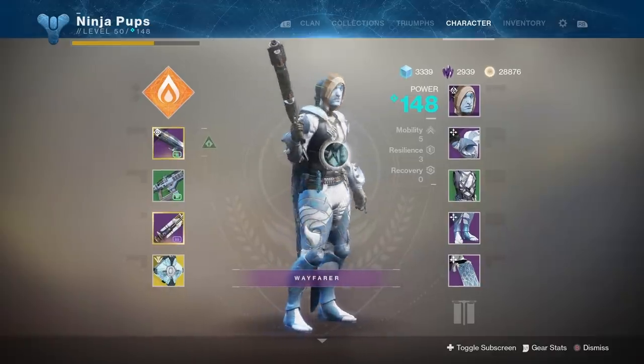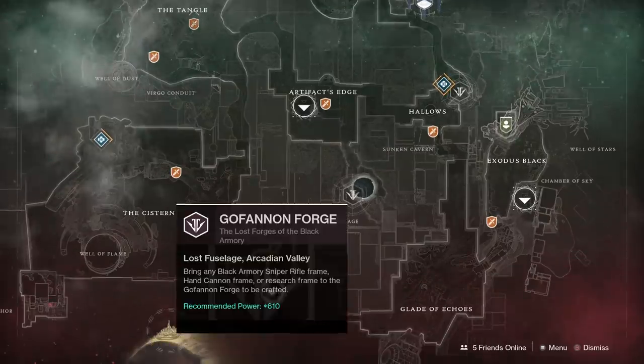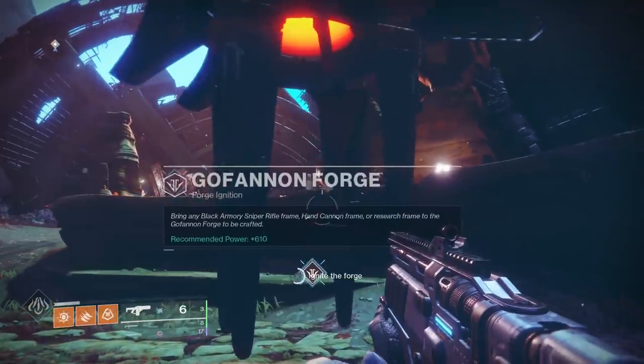Just to be safe, though I'm sure you could get away with higher. Once you're a low enough level, all you have to do is head to Nessus and load up the Gofanon forge. The way this works is because you're such a low level the game will refuse to matchmake you with people who are actually doing these forges legitimately.